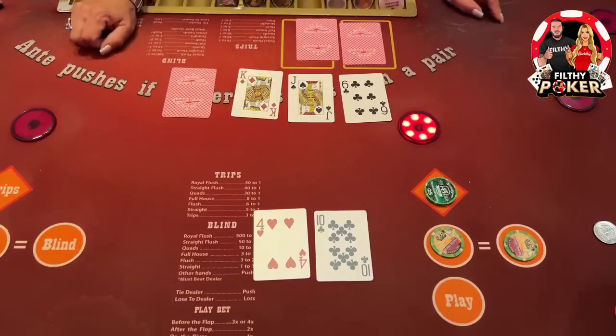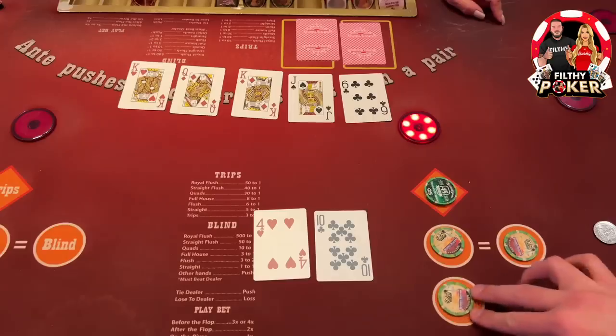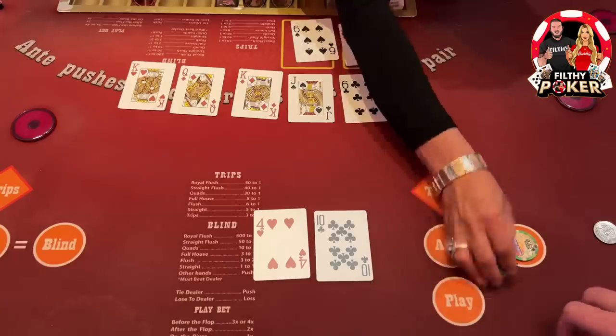That's a check — I need ace-queen. Oh, almost! Ten high, that's a decent board — for a quarter I'm gonna play my ten high. Look at that — oh, almost! Of course, the one card.